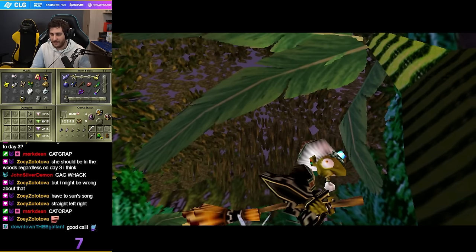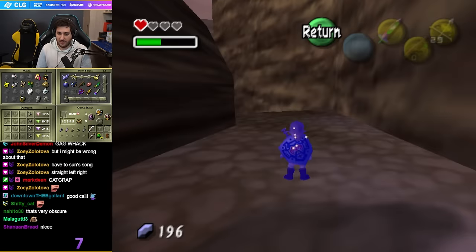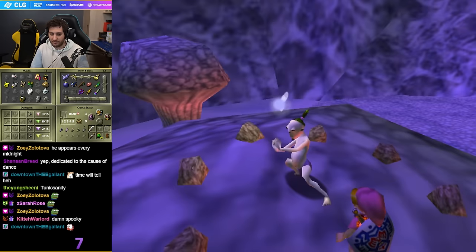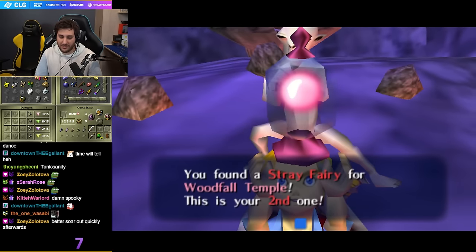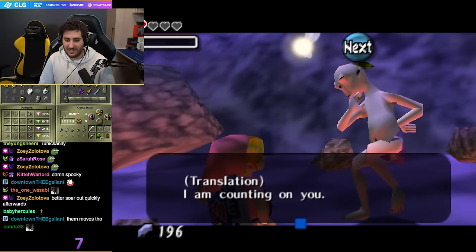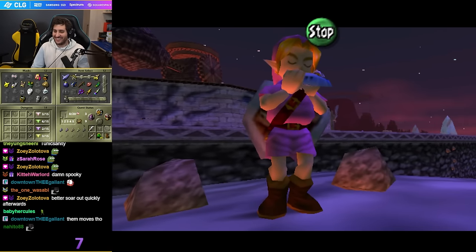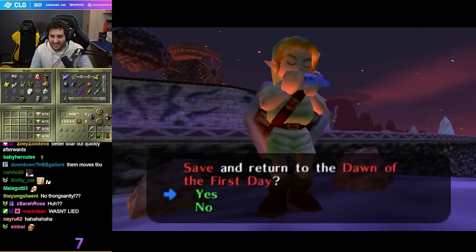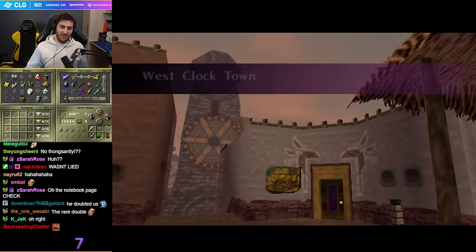It's three. Based. Done. Okay, next one. We need Fire Arrow. I'm just going to play Sun Song here and then quickly talk to him. I was lied to. Oh never mind — I wasn't lied to. It was the fucking Bomber's thing. Stray Fairy? God damn it. Alright, we have Fire Arrow now. Perfect.